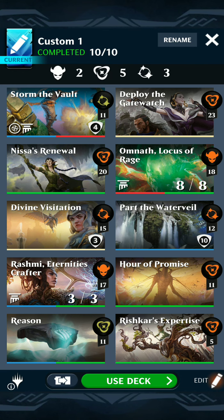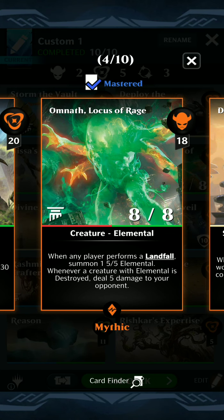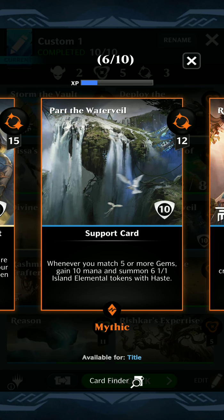This deck is built around the Divine Visitation card — any non-token that would enter the battlefield gives you a Vigilant Angel token instead. I'm triggering it using two cards: there's Omnath, which puts out Elementals, and Part the Water Vale. Five gems, you get six tokens, so you gain ten mana and then get six tokens, which becomes 644 creatures. It builds up pretty fast.